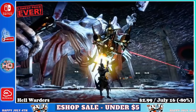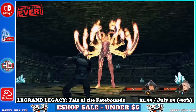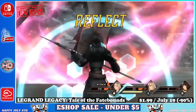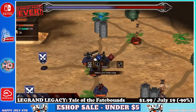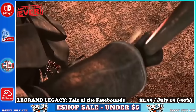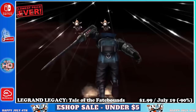Next up we have The Grand Legacy Tale of the Fate Bounds, perhaps the best value on today's list from publisher Another Indie Studio, offering more than 40 hours of gameplay for less than the cost of a soda or cup of coffee. This classic JRPG features fully rendered 3D cinematics, a phenomenal soundtrack, fully hand-drawn backgrounds, charming characters, and more than 40 hours of story. They've added neat combat mechanics such as formations and equippable items on the fly for a fresh spin on standard turn-based combat. Grab it before July 19th for just $1.99, marked down 90%.